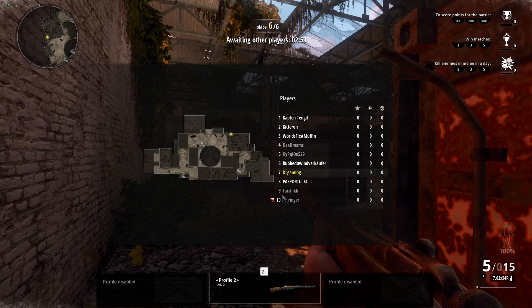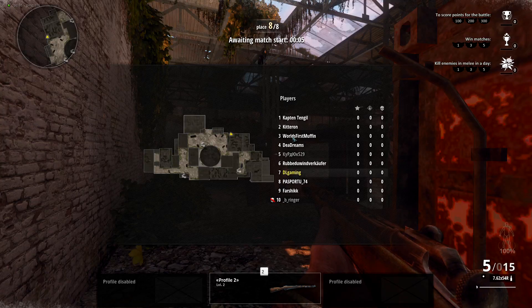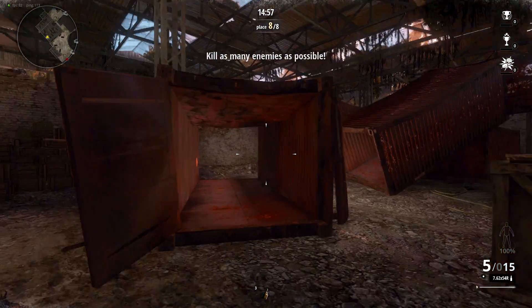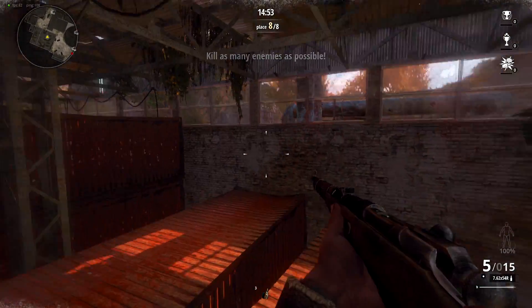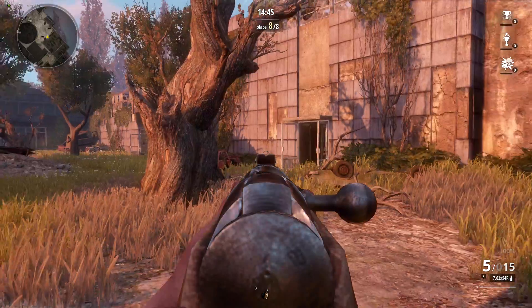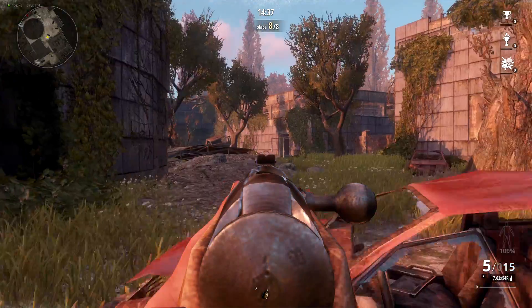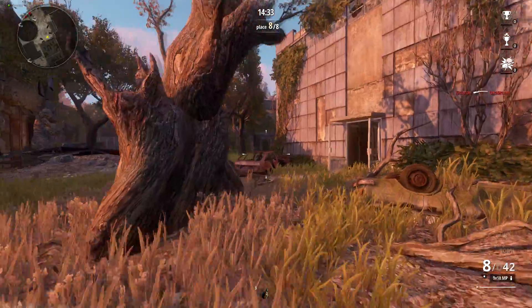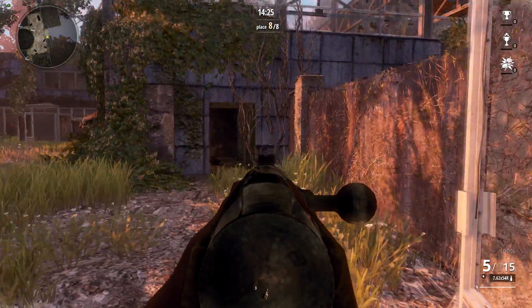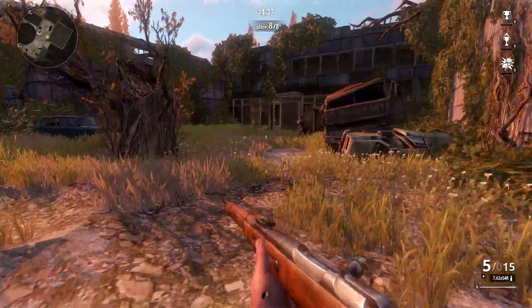I'll go ahead and cut the video until he joins or doesn't join. Alright, the match is about to start here. I had to make sure it was regular ADS, not toggle ADS — I can't play with toggle ADS, I don't know why. What I'm using here is a bolt-action rifle. I don't think it says which one, but that was the only class available to us. I'm pretty sure there are others, I just haven't equipped them.